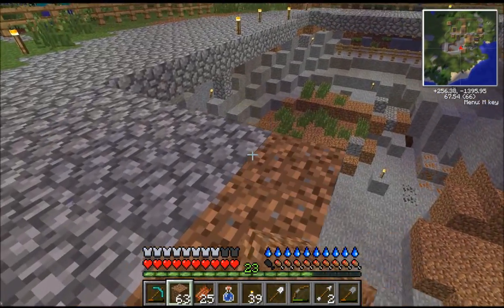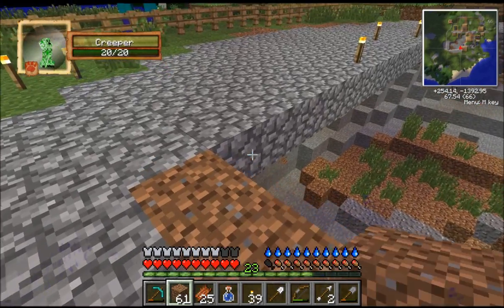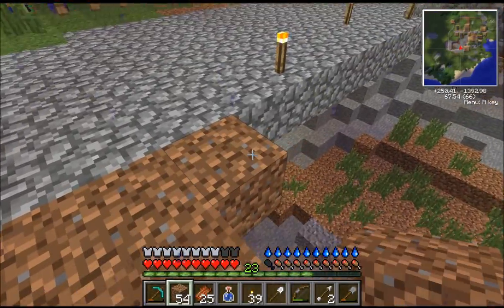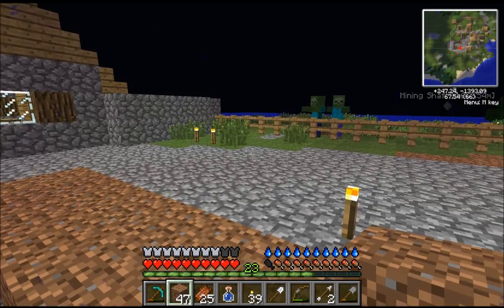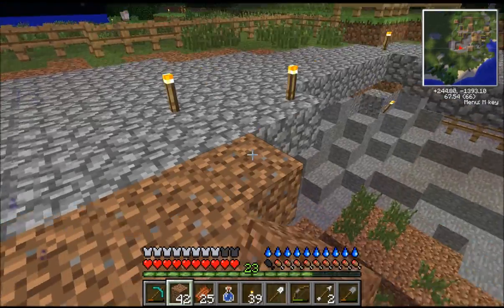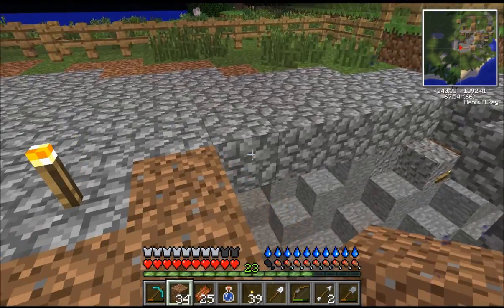Guys, if you need wood or materials or whatever, come over to the fort. I've got meteors, iron, silver, and I'll put out wood for you guys to use. I need dirt and cobble. I'm going to head back to the dams. These lag spikes are so damn annoying - they just suddenly stop and I move.